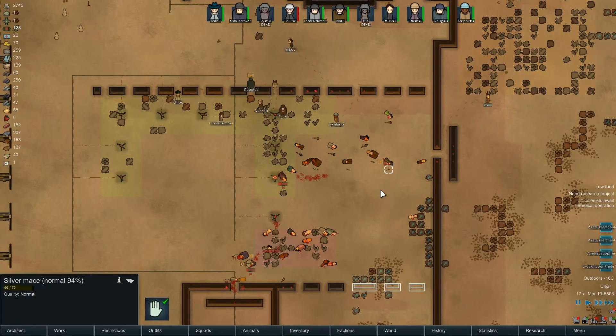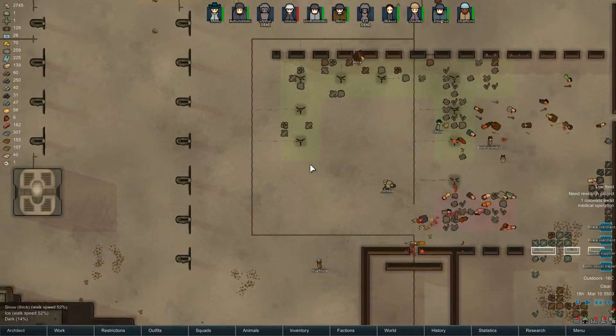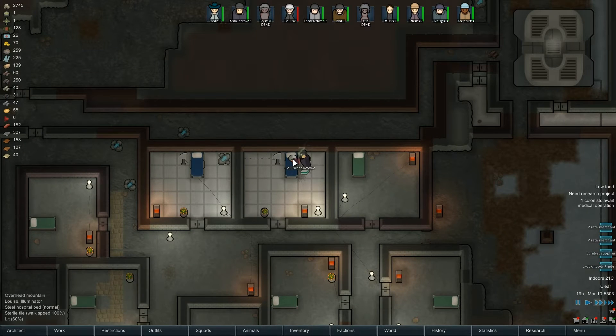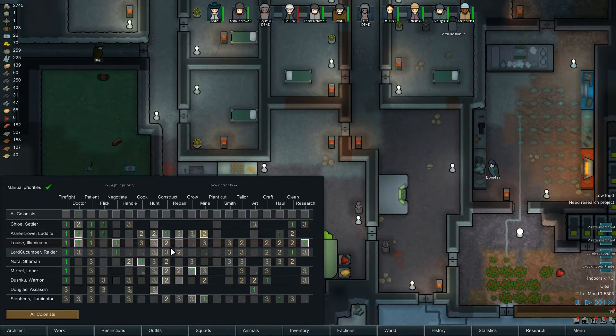Another one down. Two more prisoners refilling our prison cells - this is a good episode already. Ash and Crow is now tending to Louise. Come on, Ash and Crow, get her back up and running. Louise is going to be healthy and moving again! So we'll have to give her a job, but I don't know what to give her.